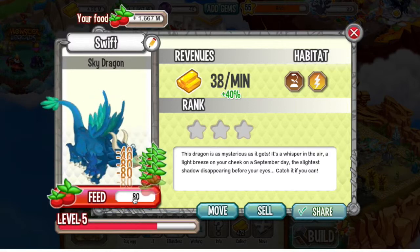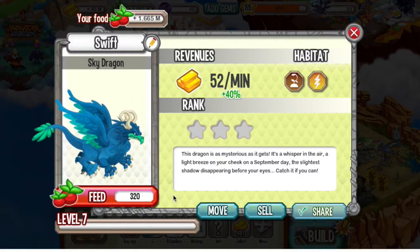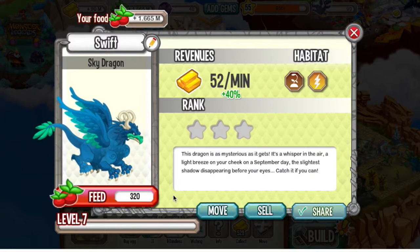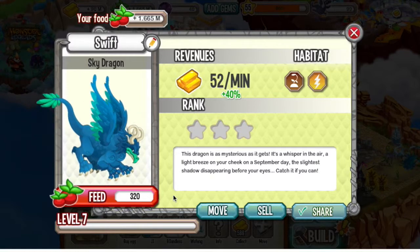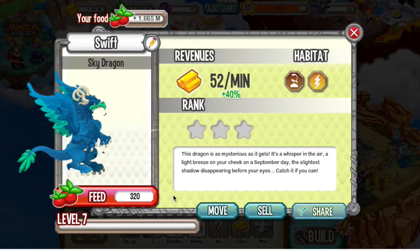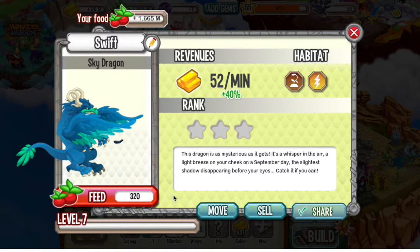So let's go ahead and train him to level 7. He's now a full grown dragon — look how strong and powerful he looks. I'm just waiting for his animation. And he creates an even more powerful whirlwind with his strong wings.